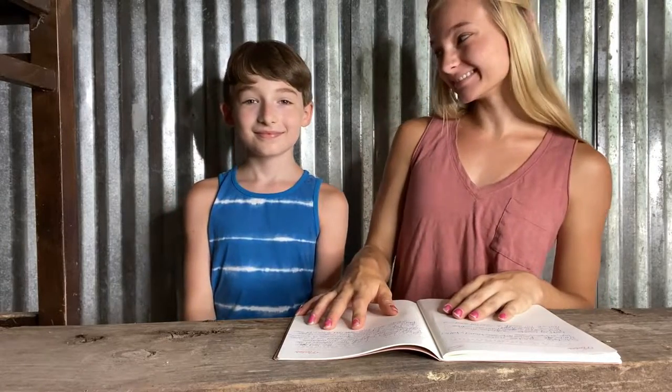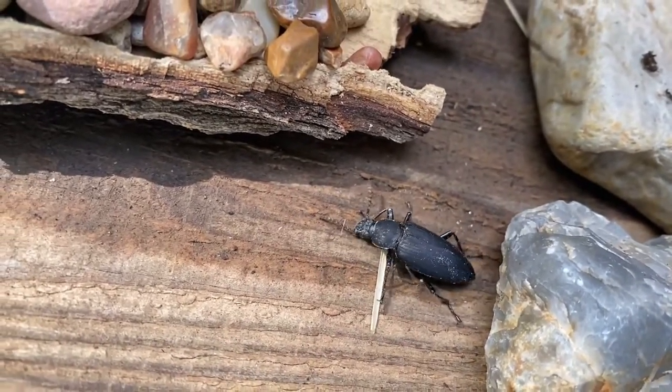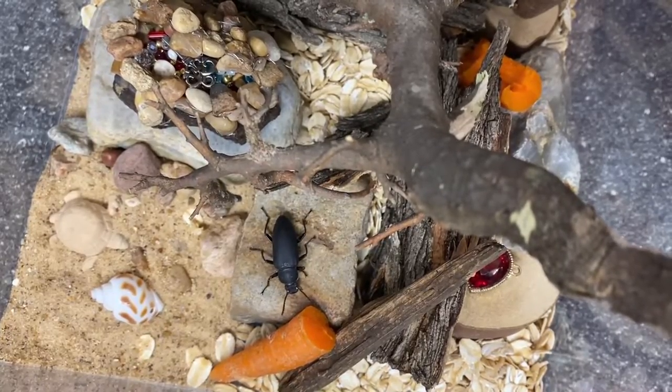Hey everyone, welcome back to my channel. Today I have a special guest with me, my brother, and today we're gonna be talking about darkling beetles. These beetles actually come from super worms and they are called the four-horned morio beetles. These guys are active during the day and the night. Chandler, what do they like to eat? Carrots, potatoes, cucumbers, and tomatoes.